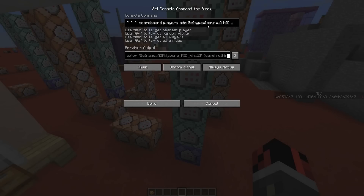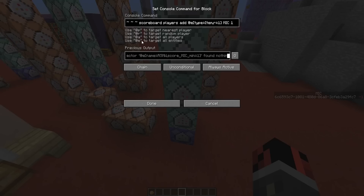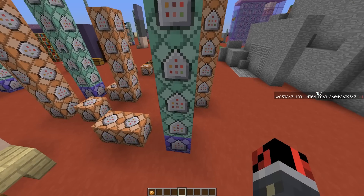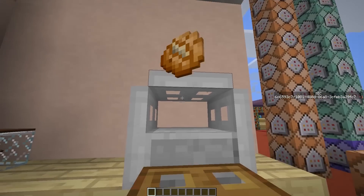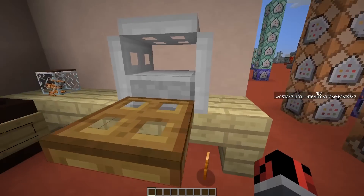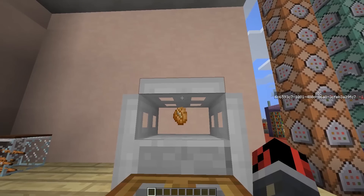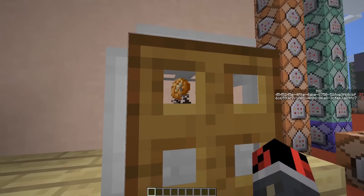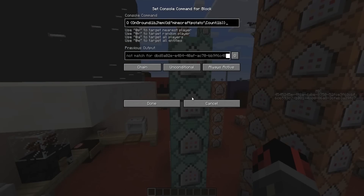The third command block constantly increases the score of any item found inside the microwave — basically any item close to that invisible armor stand gets its score increased by one. This command block generates some smoke particles every time an item is found near the armor stand. If we drop even the baked potato and close the microwave, you can see smoke particles are generated on the item. This command block gives a tag to all items that are potatoes — we give a tag named 'potato' to all raw potato items.